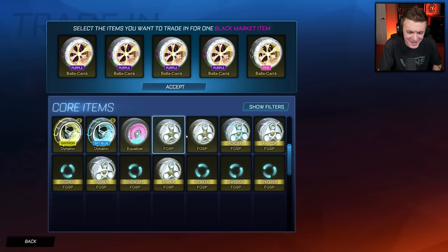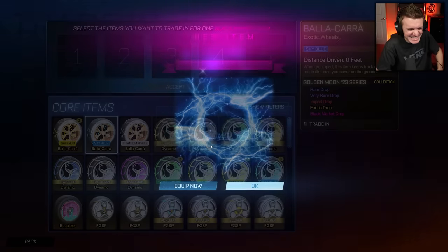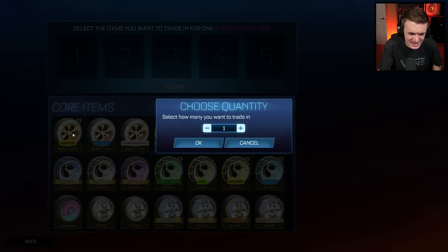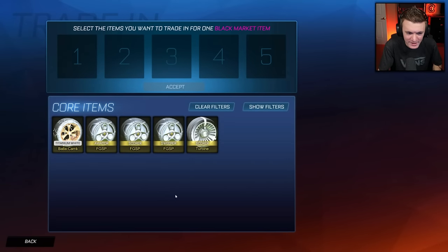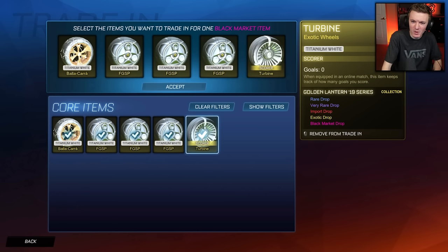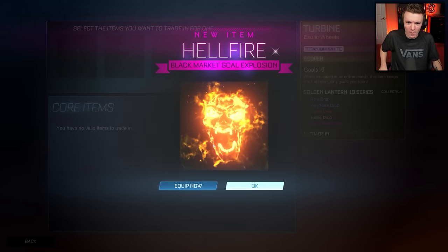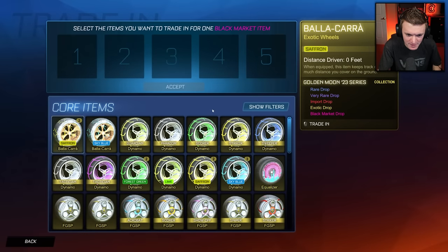You know you want to give me a mainframe so badly. I got so many chances today. Do we have any white items? Perhaps if I do all white — Titanium White balacara, three Titanium White fidget spinners, and a Titanium White turbine equals a Titanium White striker mainframe. Let's go! That can't be painted, so that's unfortunate. But we got plenty more.